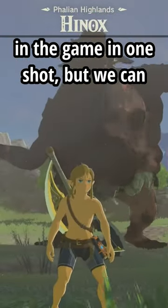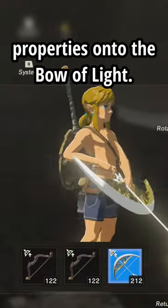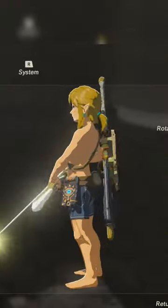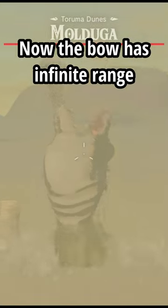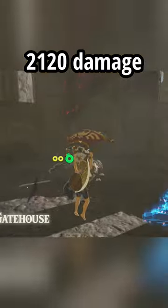This can already kill almost everything in the game in one shot, but we can take it a step further by transferring its properties onto the Bow of Light. Now the bow has infinite range and never breaks, while dealing a whopping 2,120 damage per shot.